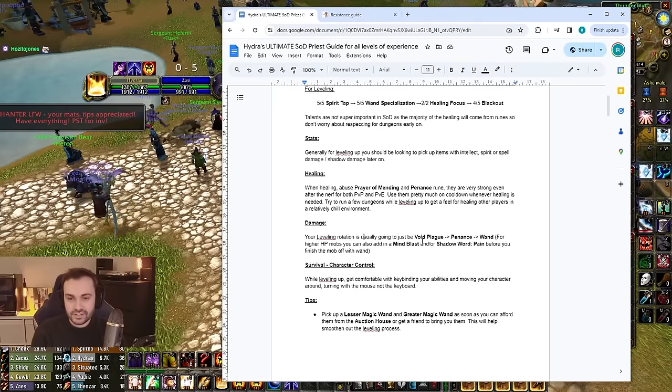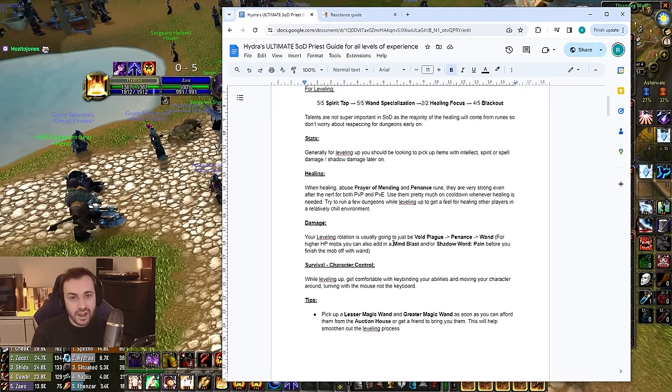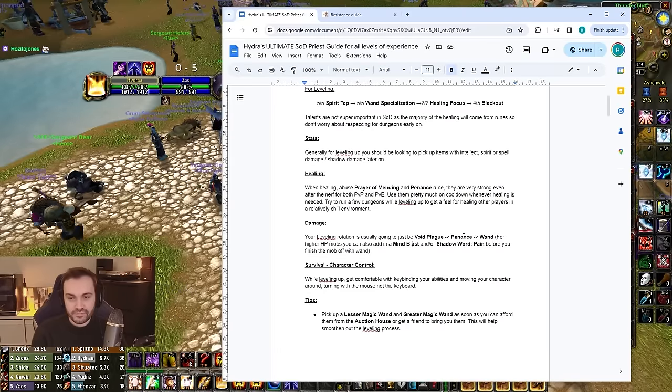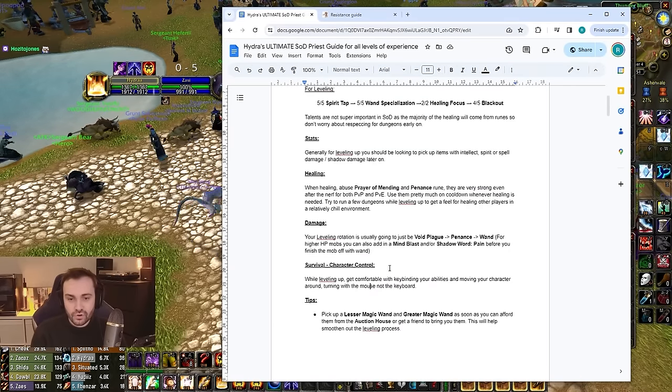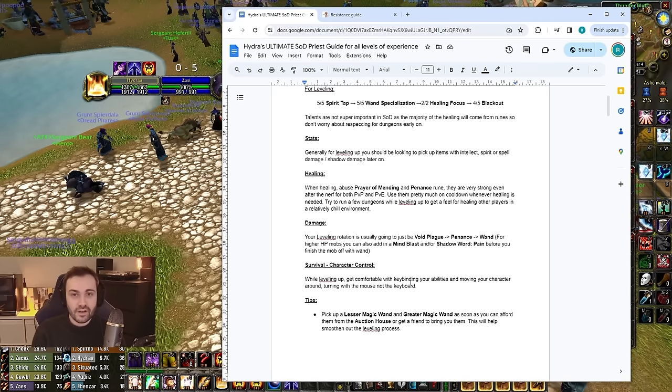For damage, the spells you're mostly going to use are Void Plague and Penance. The rotation is: apply Void Plague, then Penance, then wand. For mobs with higher HP you can throw in a Mind Blast at the start or between Void Plague and Penance. You can also throw a Shadow Word: Pain on particularly tanky mobs. If you're very new, just get comfortable moving your character around — if you over-pull, get comfortable running away and don't panic.